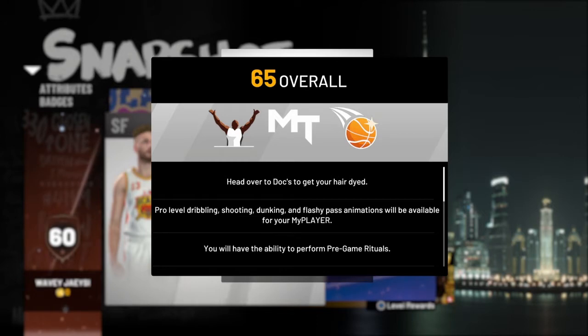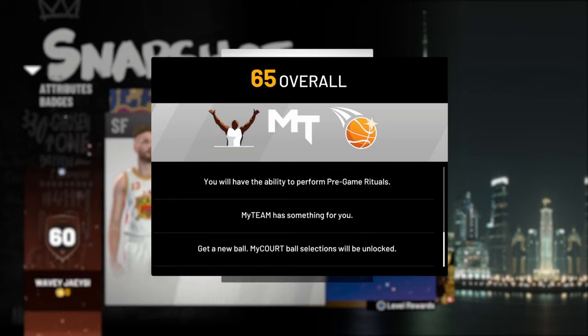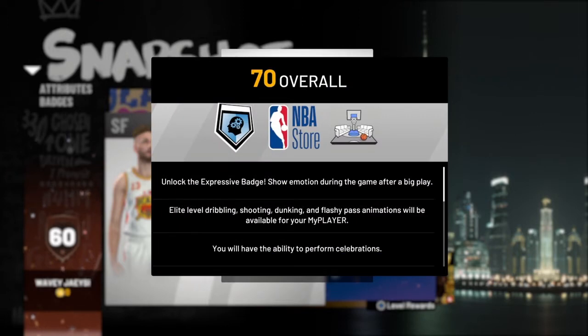At 65 overall, you guys can see that you get your hair dyed. Pro level dribbling, shooting, dunking, and flashy pass animations will be available, and you will have the ability to perform pre-game rituals. You'll also get a MyTeam pack, and you'll be able to use the new ball skins — the new skins for your basketball in your MyCourt. They'll all be unlocked at 65.